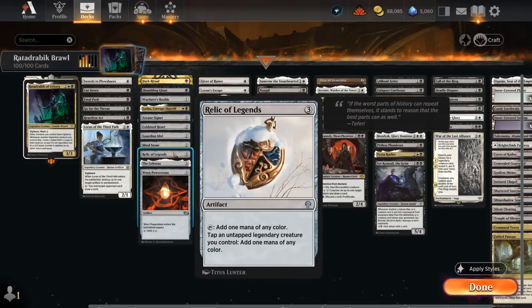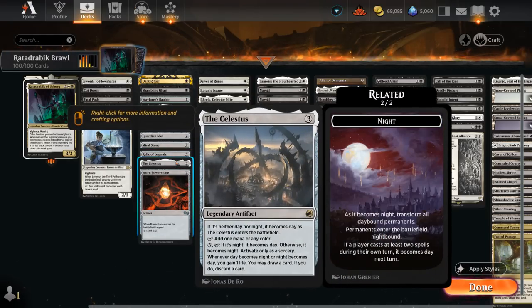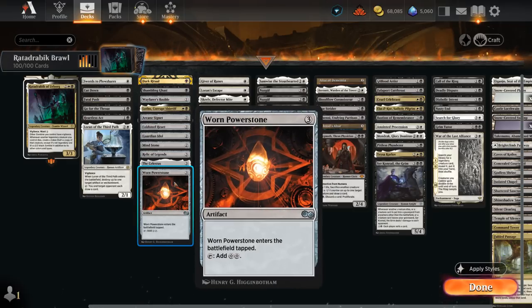At 3 mana, Relic of Legends makes sense since we've got quite a few legendary creatures that can tap for extra mana. The Celestus helps us draw and discard as it switches between day and night. And Warden of the Power Stone can make 2 mana potentially if we untap with it.